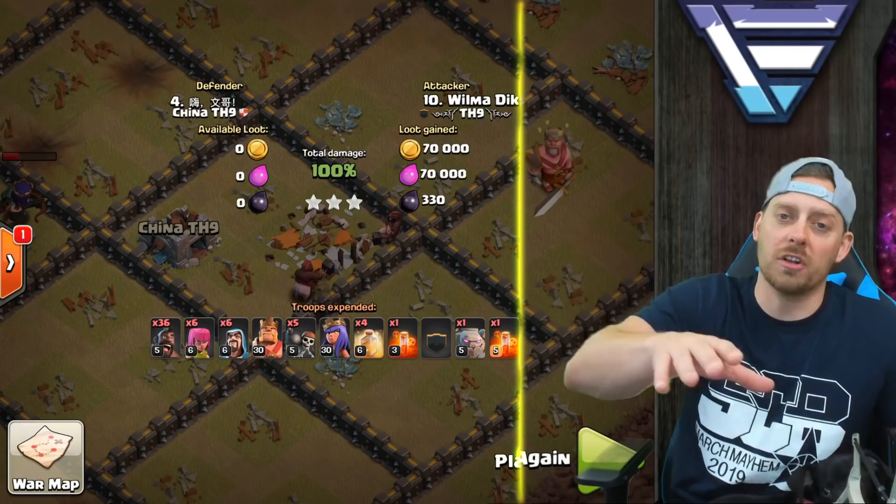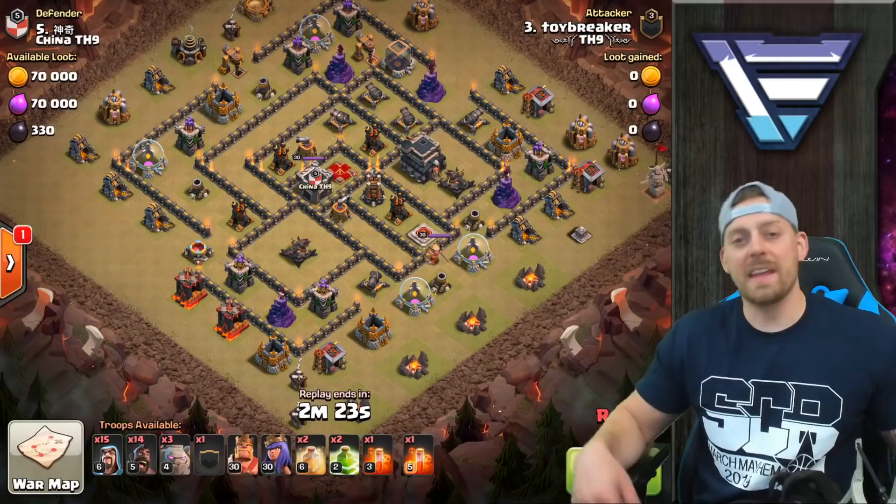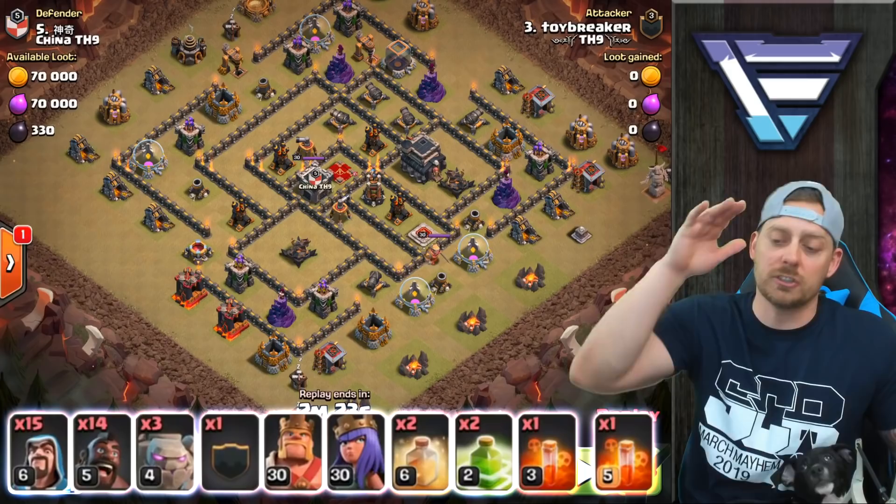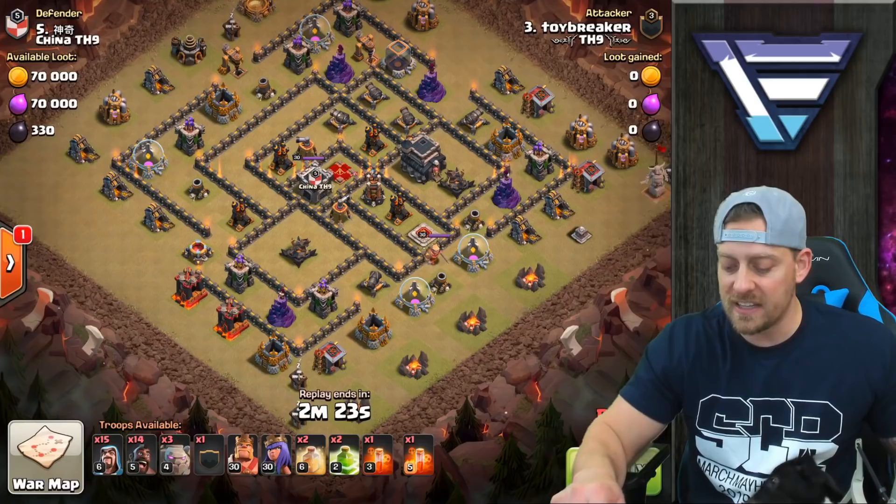In this next attack, we have 15 wizards, 14 hogs, 3 golem, a CC which we're going to keep a surprise, 30-30 heroes, 2 jump, 2 heal, and 2 poison. Let's see what he gets done. This one is definitely a skill attack, and the kill squad is huge. The hogs don't come in until the end of the attack.